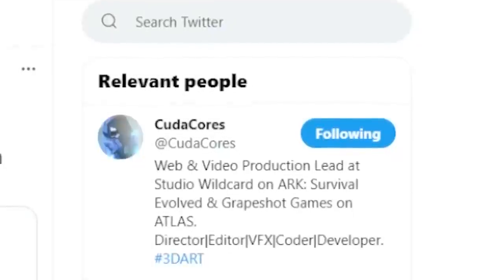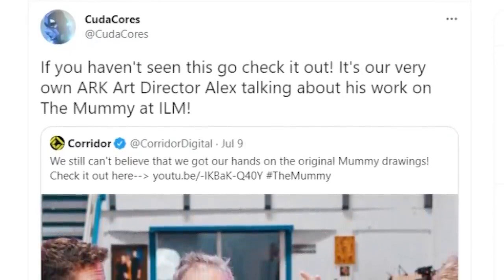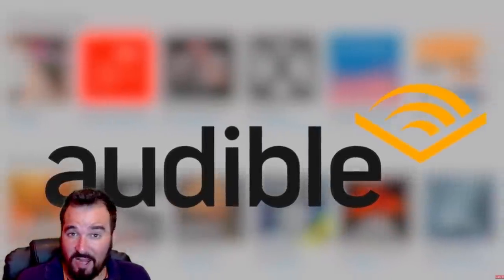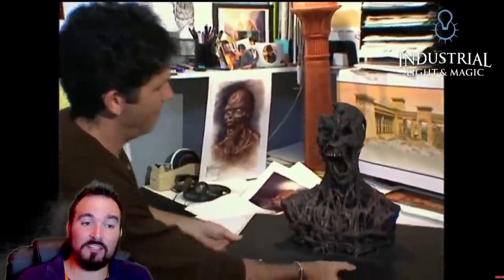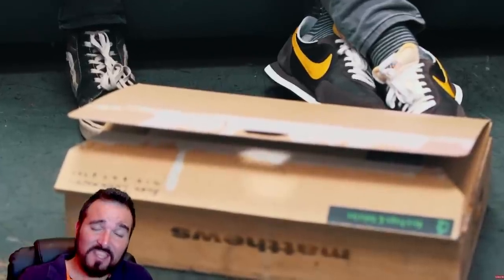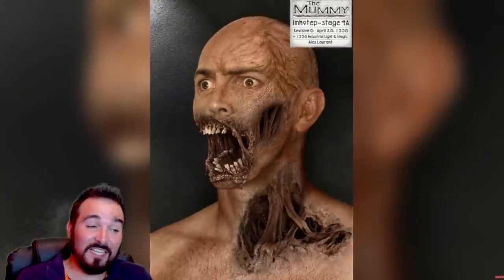Moving on to some actual factual news: Coup de Cause, the web and video production lead of Studio Wildcard — who make ARK Survival Evolved — put out a tweet referencing their own ARK art director Alex, who was talking about his work on The Mummy. Corridor Crew were interviewing Alex, who worked heavily on The Mummy films. We've now got some of the greatest minds in film in the ARK universe. Having someone like Alex on the team with such a prestigious background can only spell good things for ARK 2. Sadly he doesn't talk about ARK at all, but it's worth checking out for the creative inspiration going into ARK 2.